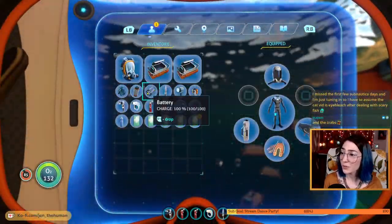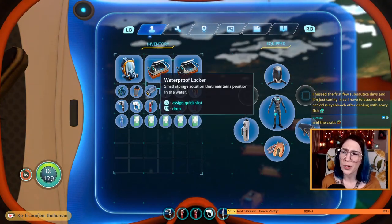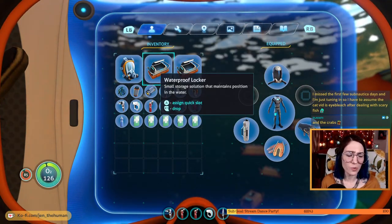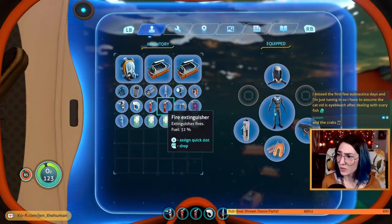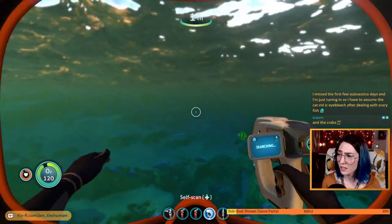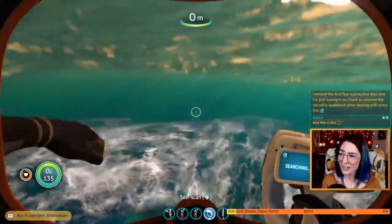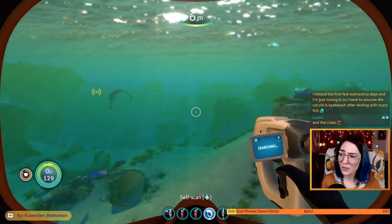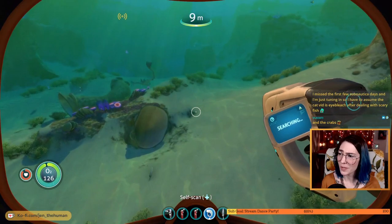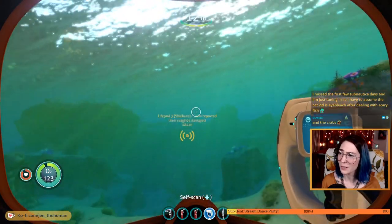Let's take stock of our inventory too. A million medkits, some lockers. We were going to bring a locker over to the alien facility so we could store stuff over there. I also don't have a beacon for the sunbeam landing spot anymore so finding that facility again is going to be tough.